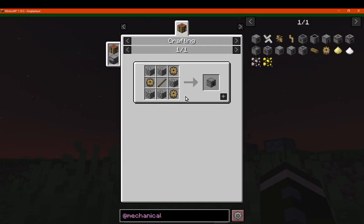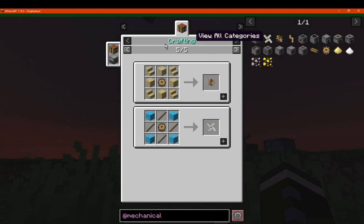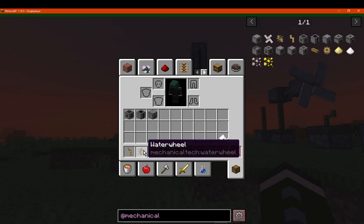We've got the turbine, which is simply made with wooden gears, cobble, and a stick. Wooden gears are simply just sticks and planks, and you obviously need many of these to make the different machines and other things like the generators and spindle. This is pretty much going to be your block that you need to connect your generators to.